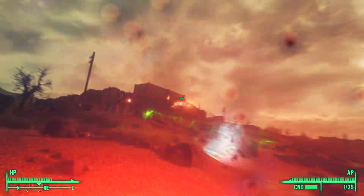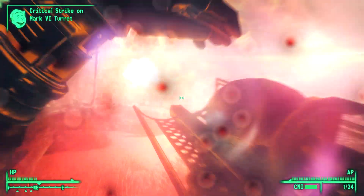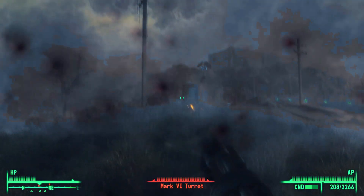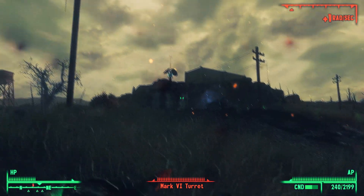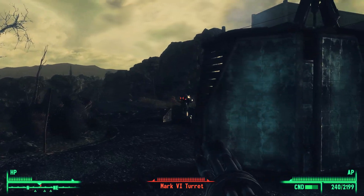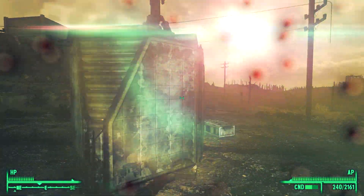Oh, there's an Enclave base! Why didn't I notice that before? There, let's just take care of it that way. I'm going to finish these turrets off with a mini gun — I can't even see what's going on over there. Let's just spray it full of bullets. There's one turret left — let's put this between the turret. There we go, and that's the end of him.